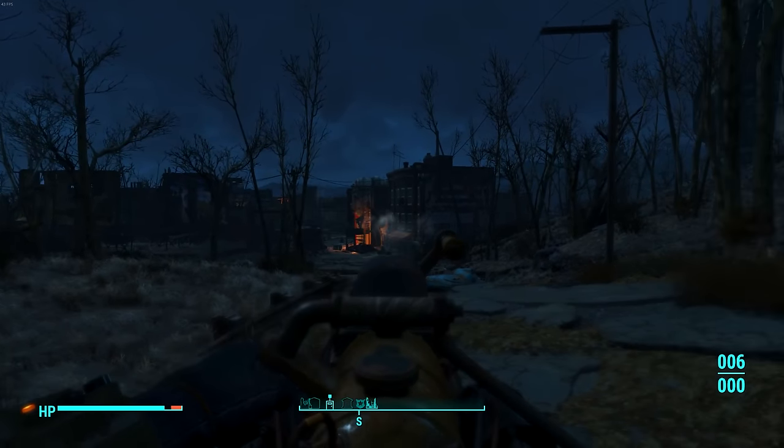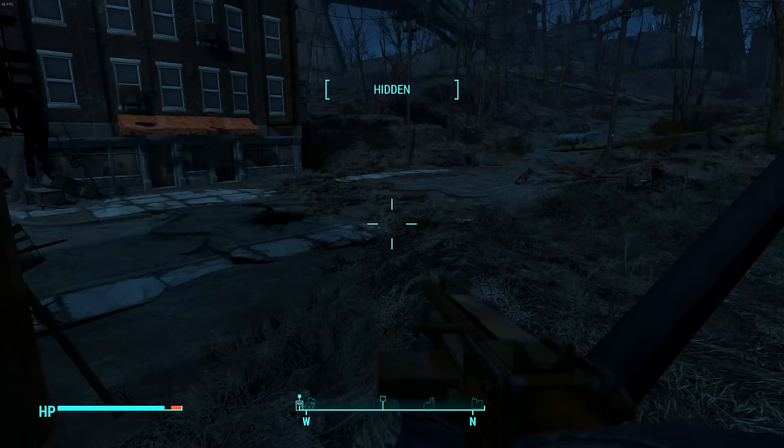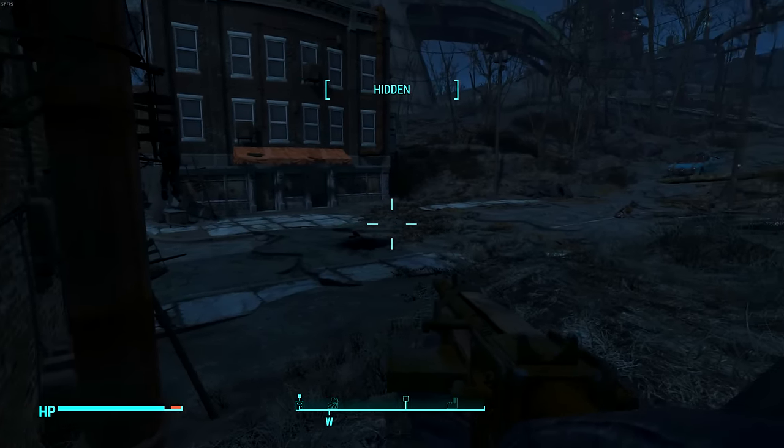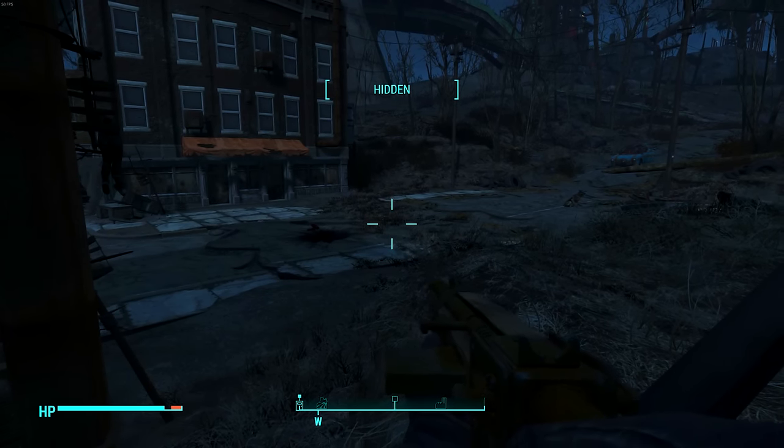Another feature Bethesda implemented is the hidden bar at the top of the screen. As you can see it says 'hidden' right now. You might think that's always been there — and you're kind of right — but there is actually a new element to it.